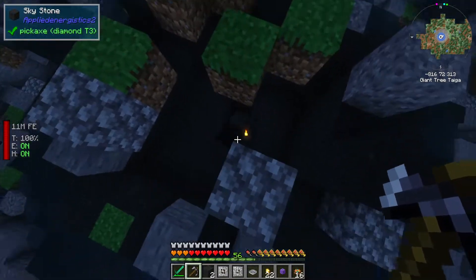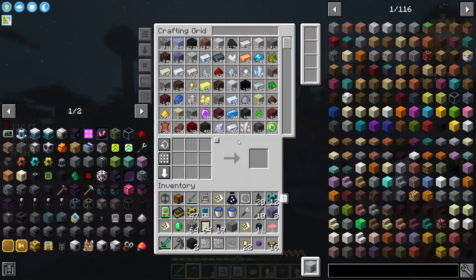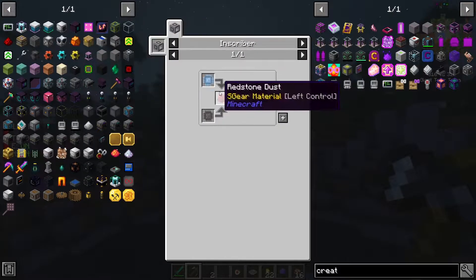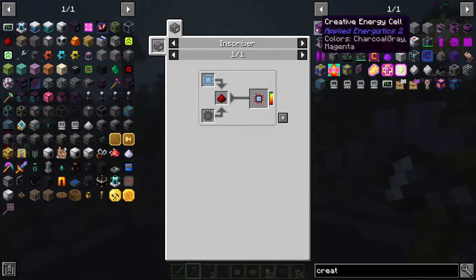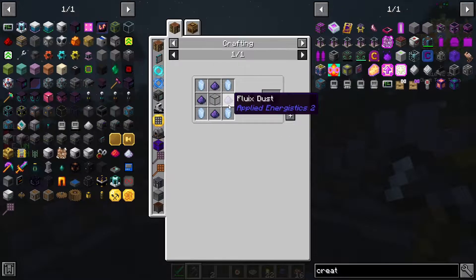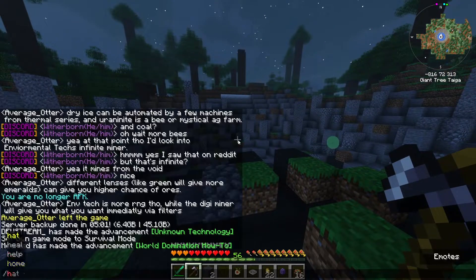Please no silicon. Okay — calculation press, engineering press. Perfect, that is exactly what we wanted. I'm going to leave this here because I've opened it so it'll be easy to find. Engineering, calculation, silicon — let's search for this creative energy cell. These guys don't actually need anything, they just need fluix dust. We can do it. Let's do it, let's head home.